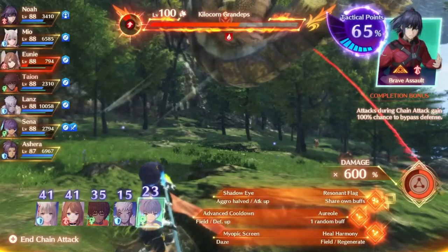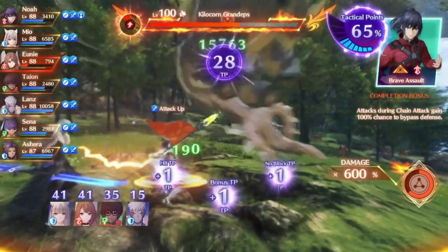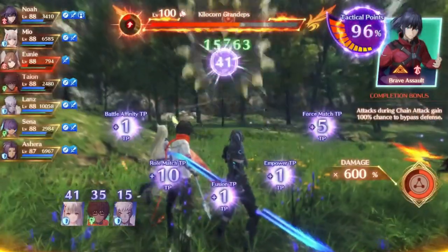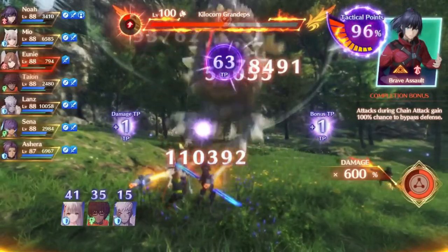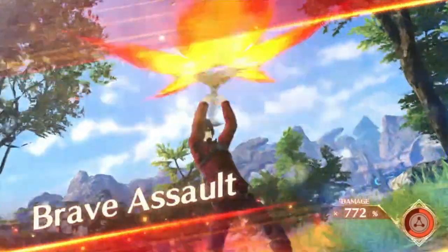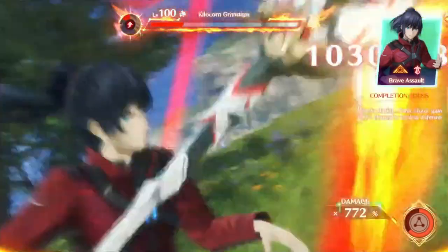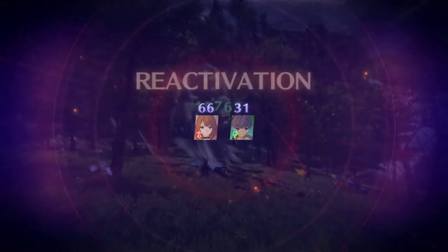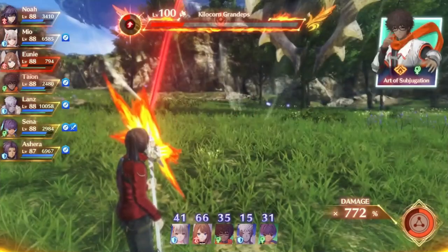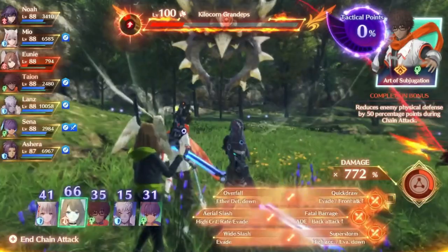I end up using Noah's attack first in the combo to give him more TP, and then I use Senna to charge everyone up again. I'm giving everyone an attack boost every time, and I can also keep passing Power Charge because Senna's not actually attacking, so she can continuously give everyone Power Charge, which increases art damage over and over throughout the fight. This is also one reason you might not need a second Signifer, because Senna can kind of carry the buffs.